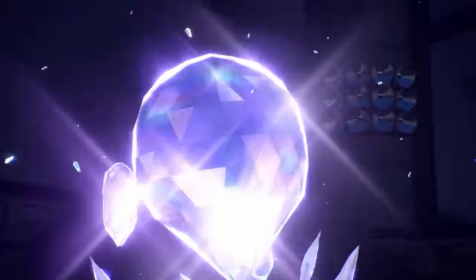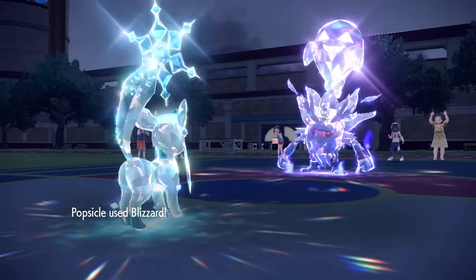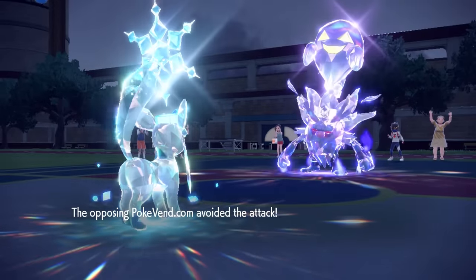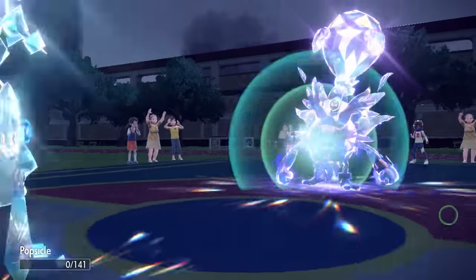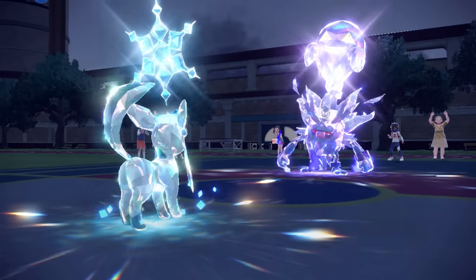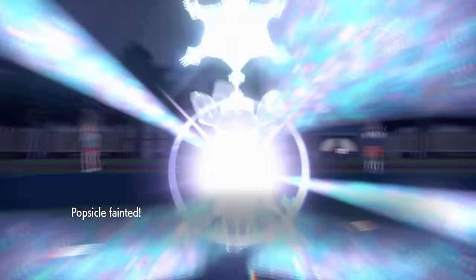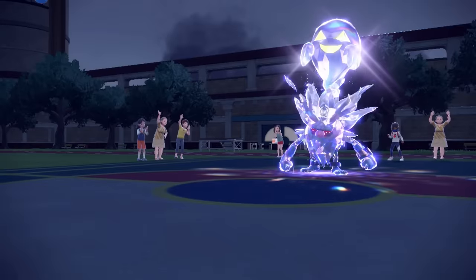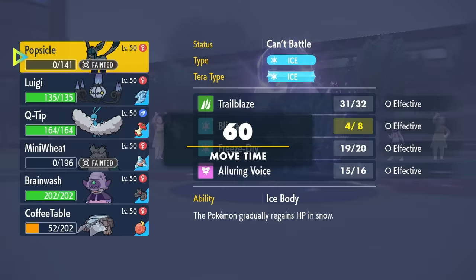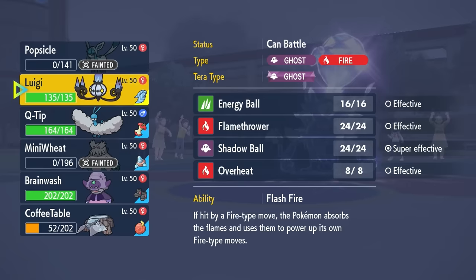As I go for the Blizzard, I miss — and that is the lesson learned: if you don't have Snow up, you're gonna have a bad time. It finishes me off with Drain Punch, and Glaceon could not collect that final body bag. We do lose Glaceon, but we obviously have some threats in the back. A full-health Annihilape feels scarier than it should be, so I decide to go into Chandelure.